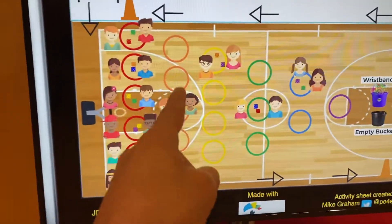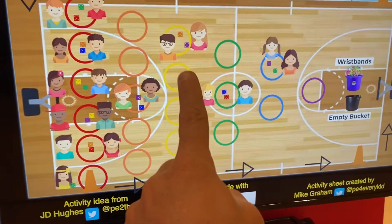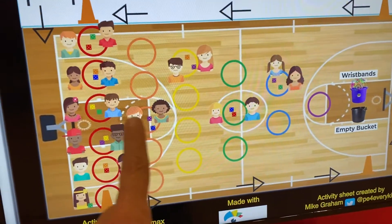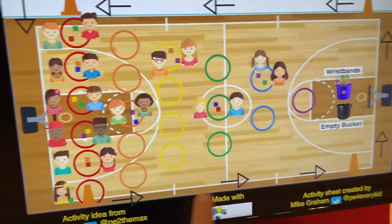If you lose, you have to move backwards a level. So if you lose at yellow, you move down to orange. If you lose that orange, move to red. If you lose that red, you have no sticks left. Run around the gym, go grab another stick, and play again.